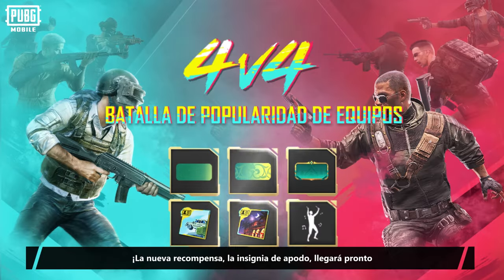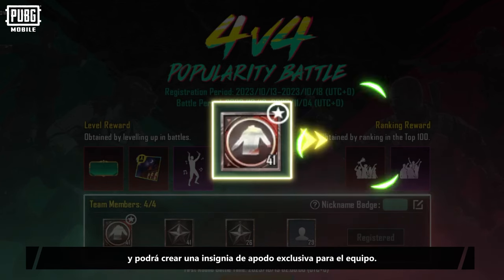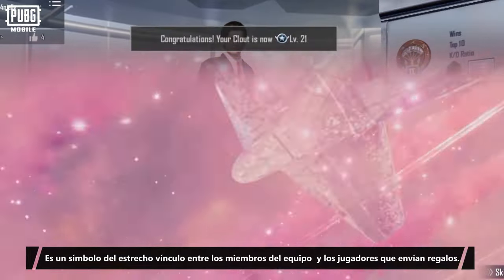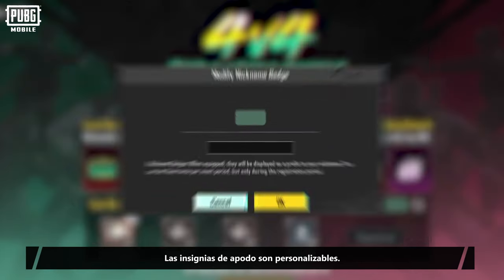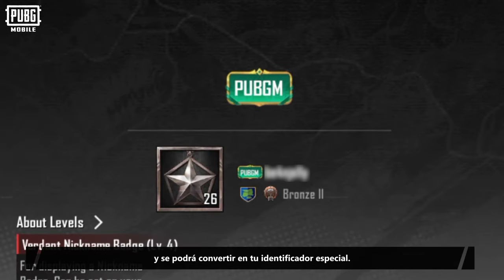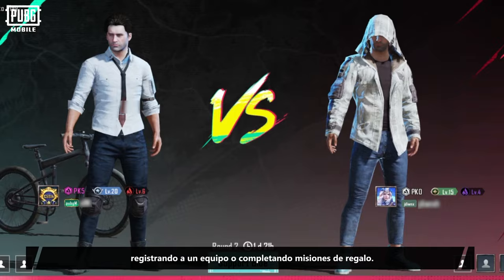The all-new Reward Nickname Badge will be coming soon to the 4v4 popularity battle. The player who registers the team becomes the team leader, and they get to create an exclusive nickname badge for the team. It serves as a symbol of the close bond between team members and the players sending them gifts. Nickname badges are customizable, so each badge is unique and can become your special identifier. Players can obtain a nickname badge by registering a team or by completing gift missions.